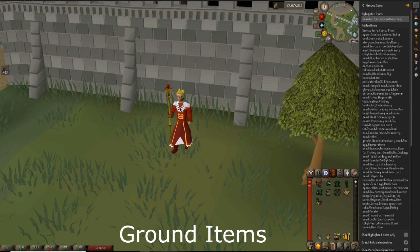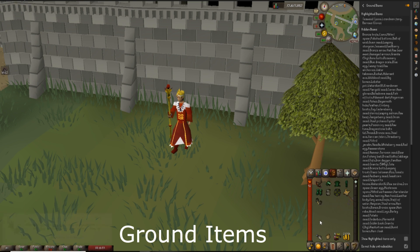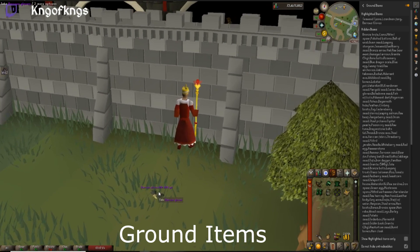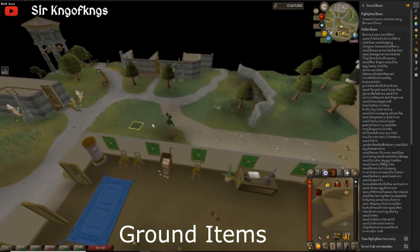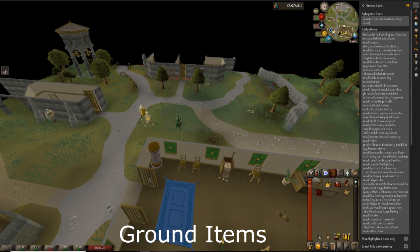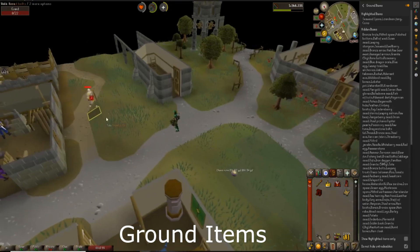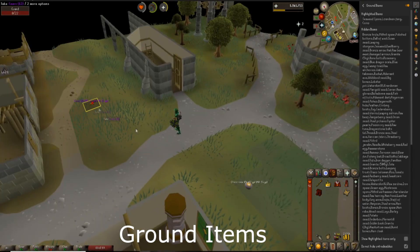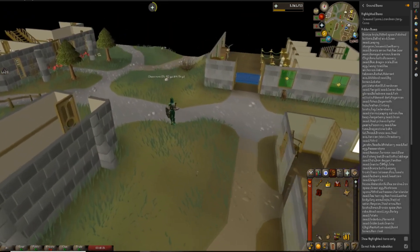If you want something to be highlighted, you can type in the highlighted item section the name of the item. For example, since I have it in my inventory — Barrows Gloves. And then if you drop it on the ground, it's highlighted. So basically, if a monster drops the item, it will stand out. I'll give you an example — I'll highlight coins because guards frequently drop coins, and if they die and drop coins on the ground, they are highlighted just like that. This makes certain things stand out if you are looking for one item in particular.